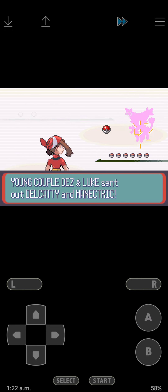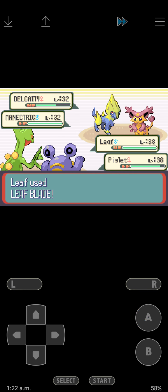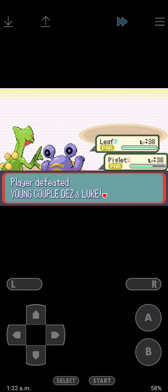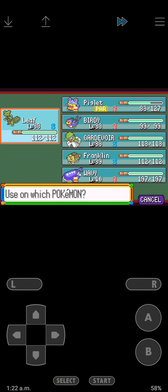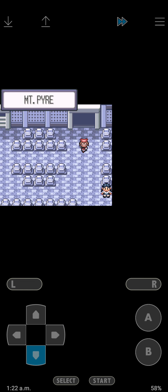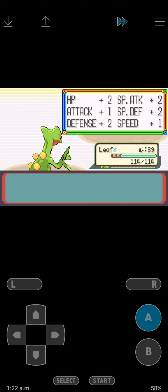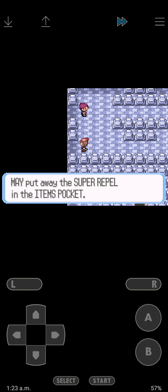We're just gonna take some battles. There we go - same thing and they'll die. Paralyze Heal. We're just gonna battle this girl. Leaf Blade - I could have used Pursuit but it's okay. We're at level 39 now. Let's use Super Repel.